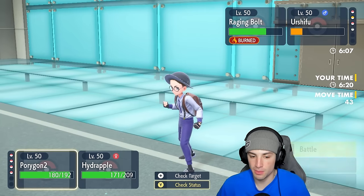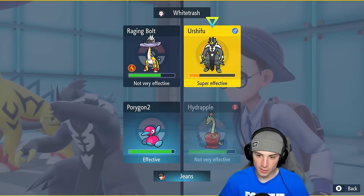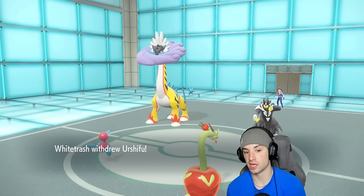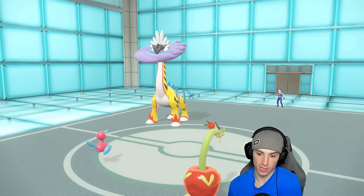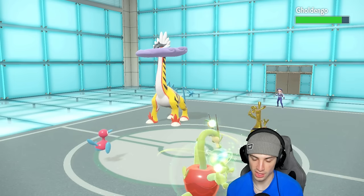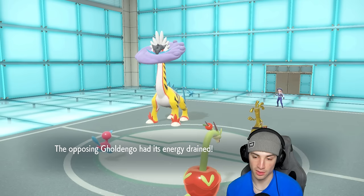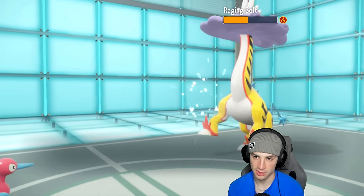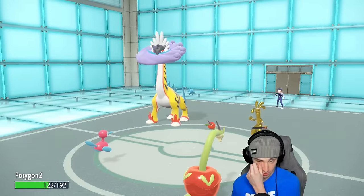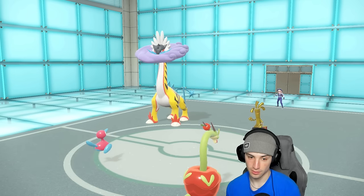From here I'm going to go Ice Beam and Giga Drain — definitely my best bet. They might Protect Urshifu, but if they don't we just KO which is huge. They withdraw Urshifu and go into Goldigo. Giga Drain flies doing minimal damage but gets back a little HP. Raging Bolt does something, and Ice Beam flies out — imagine getting a Freeze on top of the Burn, that'd be immaculate. Porygon2 soaked rather well through all of this.